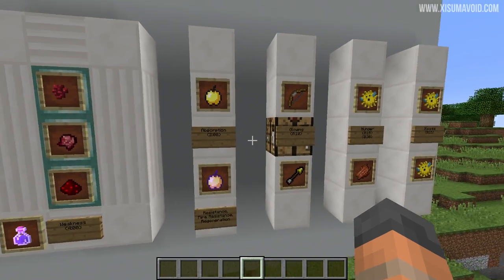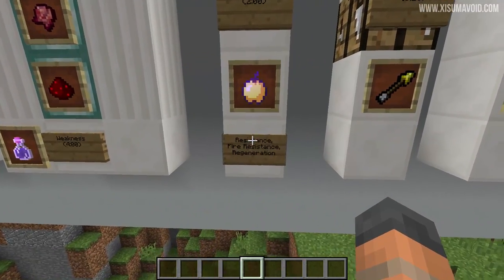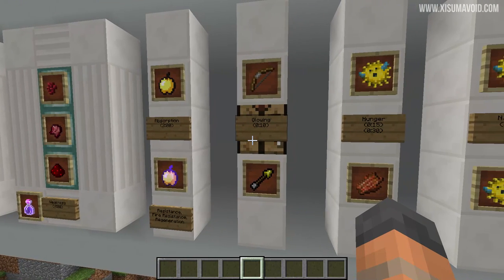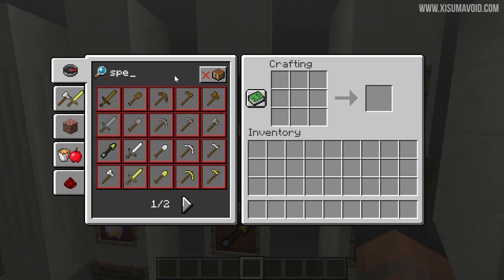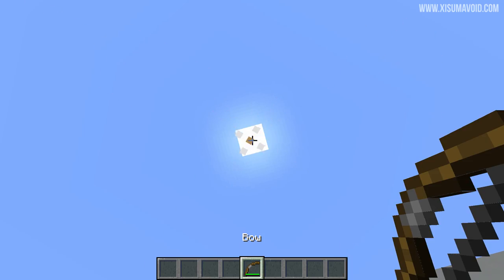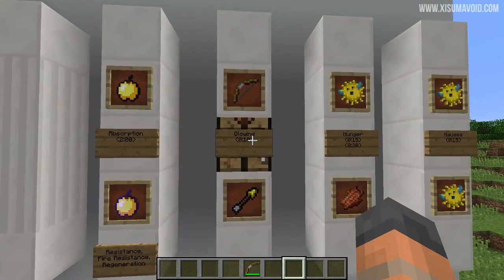There are a few things you're going to have to do in a short amount of time and you might want to go for the notch apple if you think you can juggle them all at once, because it means you have to consume less of the other things beforehand. Next up we've got glowing which you get from a spectral arrow — you can see the recipe. What you have to do is basically just shoot yourself and this is probably the last thing you're going to do because it only lasts for 10 seconds.